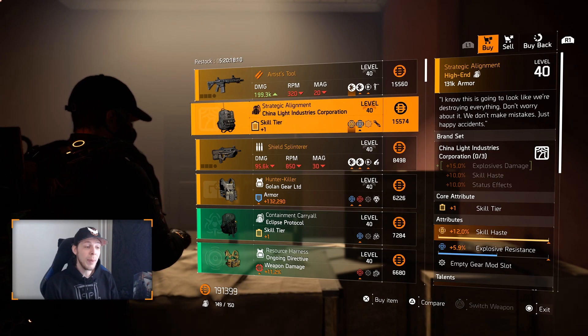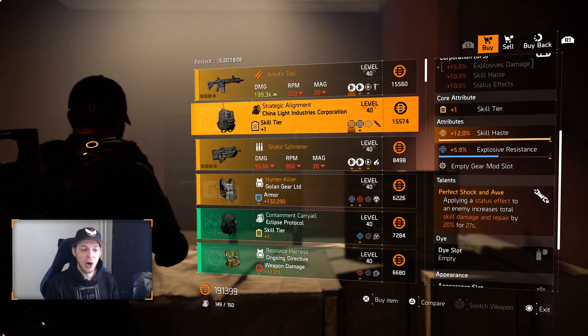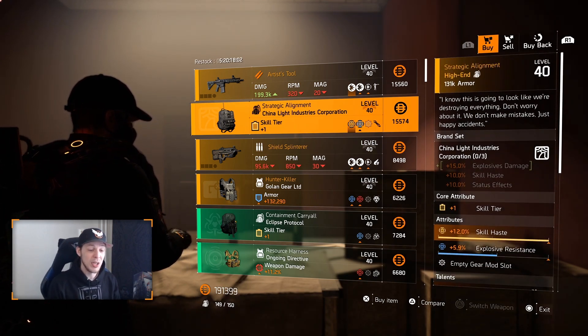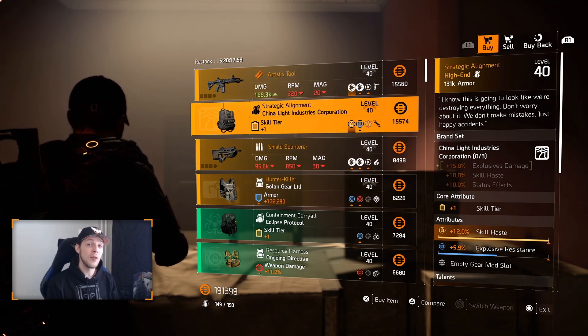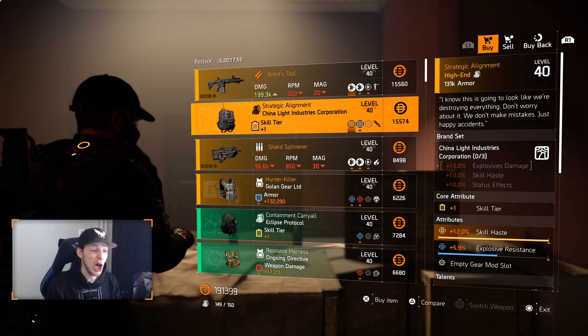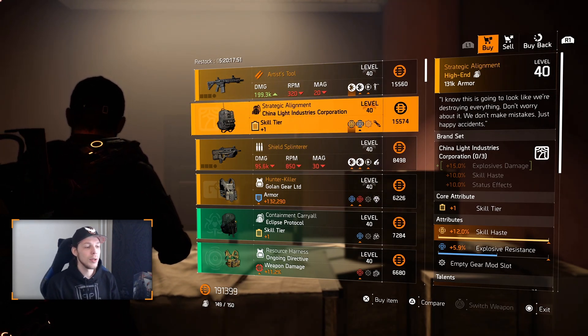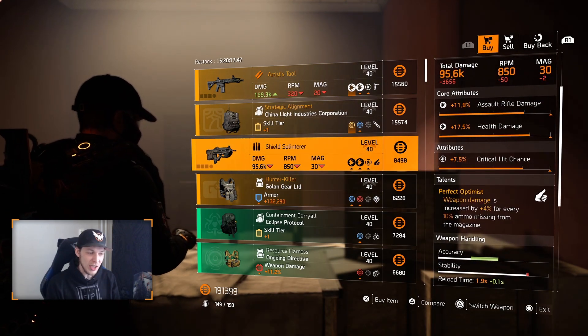The backpack is from China Light — the Strategic Alignment — with Perfect Shock on there. Max out skill haste and 5.9% explosive resistance. In my opinion, roll the explosive resistance away for whatever you think is necessary and you have a god rolled named China Light backpack. Pretty decent one.